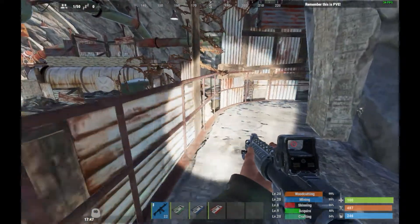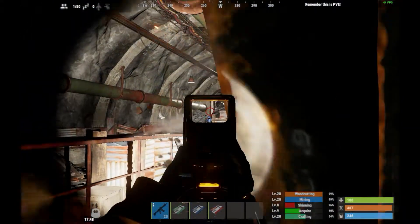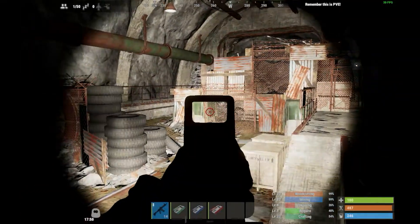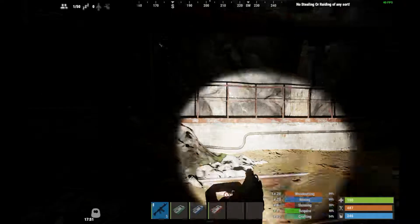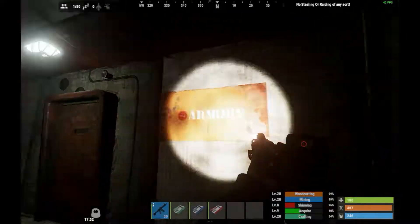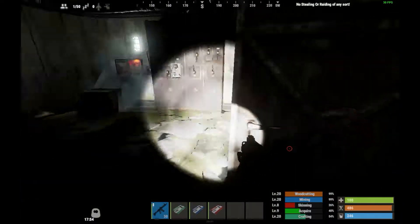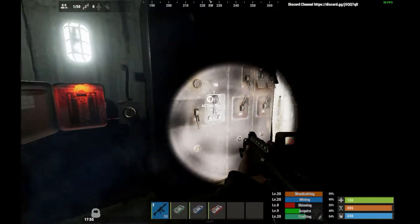When you go to the military tunnel, come in here and take out anybody around. Run round to the right into the back, and you'll see the armoury sign. Open this door — but be careful because scientists can open doors as well. Come in here; sometimes you can get a guy behind the door so be careful. On the right you'll find a fuse box section with a switch.